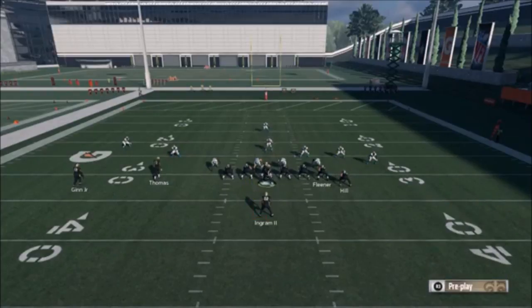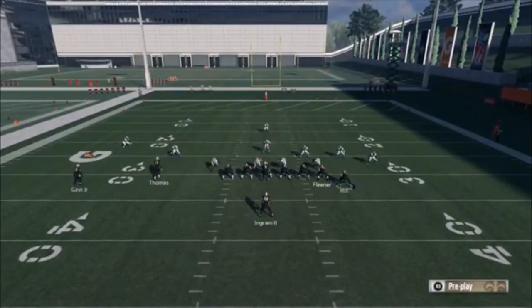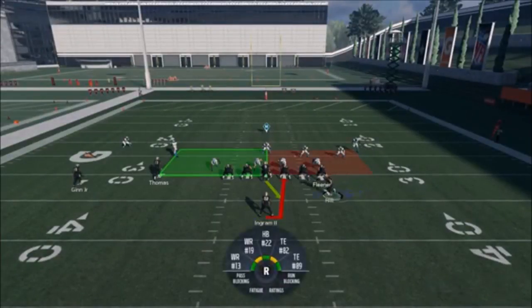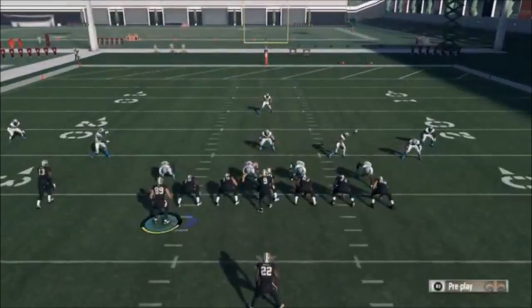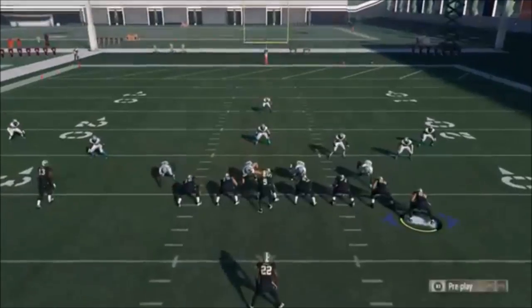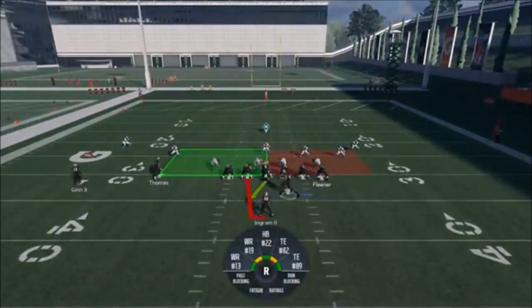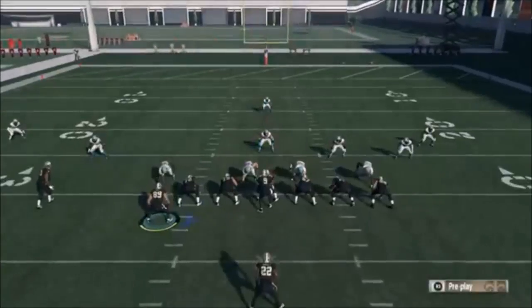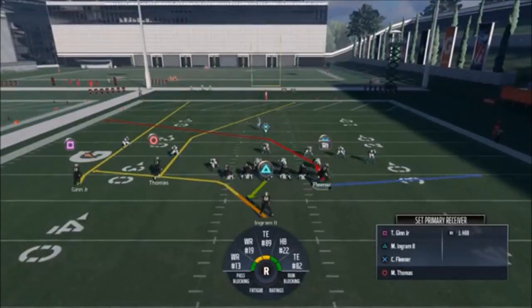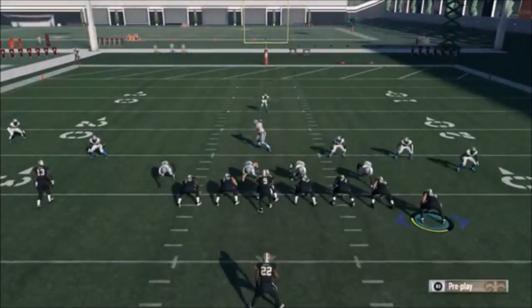If somebody comes out and they're not respecting it — say they come out in a dime or a nickel — the best way to run it is to motion over Hill and find the gap. In this particular situation, I think the gap is probably on the other side. It's really best to balance out the set as far as the audible goes. Right there is your gap, so if you motion over this guy, it's definitely going to give you some good blocking. But we're going to stick with the original play first.